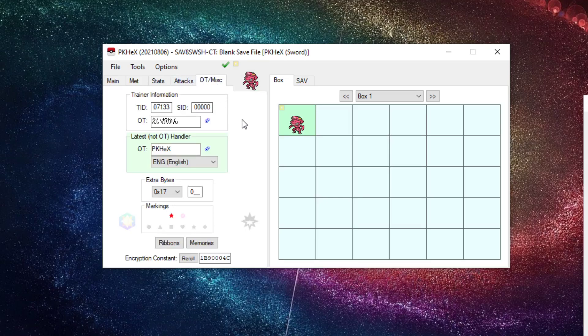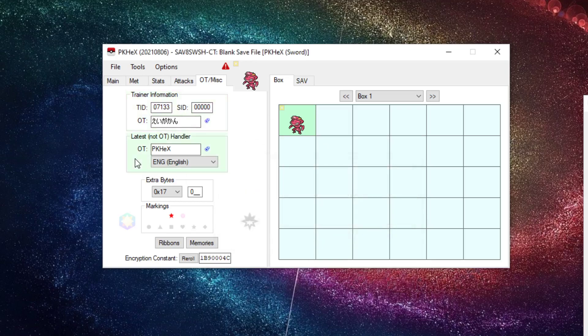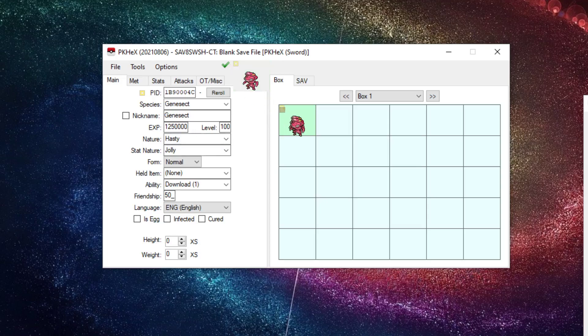For OT and Miscellaneous: if this portion is highlighted it means you're not the original owner, so keep the OT as-is. The trainer information is always going to be static — PKHeX flags it because this is the handler, not you. Don't tweak the trainer info or it'll break legality. To fix the handler error, hover over and highlight 'Latest Handler' — you can change your HT to your in-game name, like Franklin — and voila, it's legal. Once done, replace the Genesect and the stats remain unchanged.